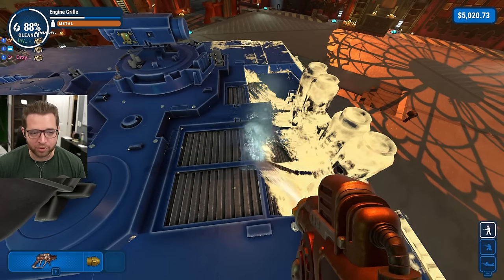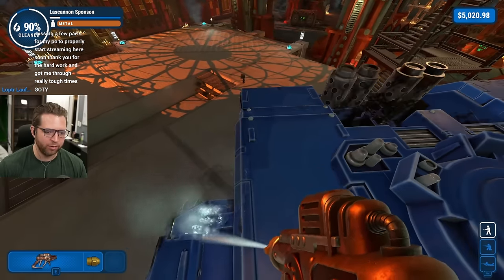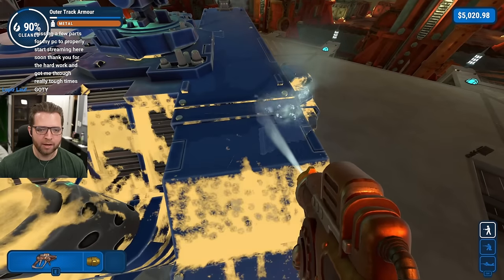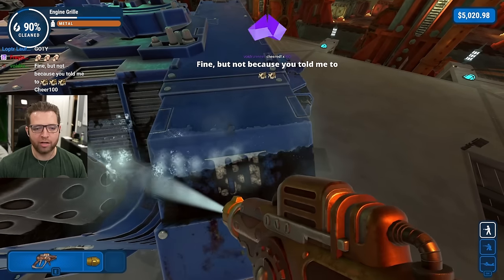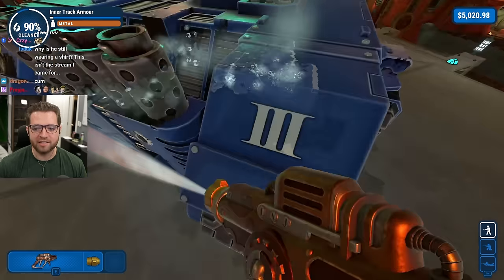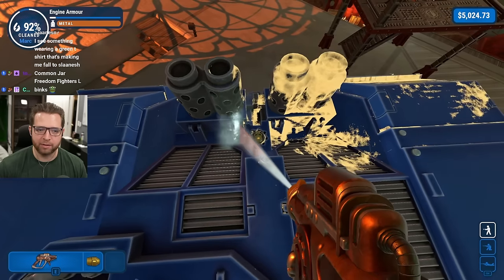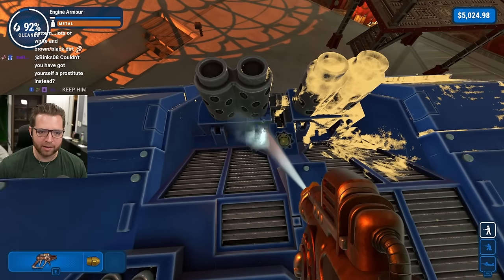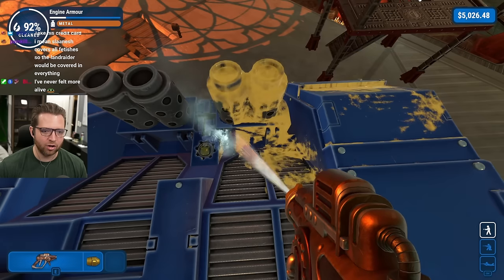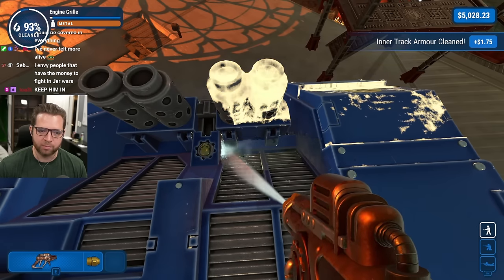We should all be thankful that this is covered in Nurgle filth and not Slaanesh filth - that would be traumatizing. Well, when you think about it, scat is both a Nurgle and Slaanesh thing. What does Scat Man have to do with Slaanesh? Slaanesh is a god of unspeakable excess - it generally goes along with emotion, touch, feeling, and sex. Basically Slaanesh is into every kink imaginable.